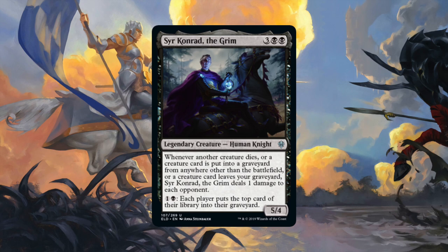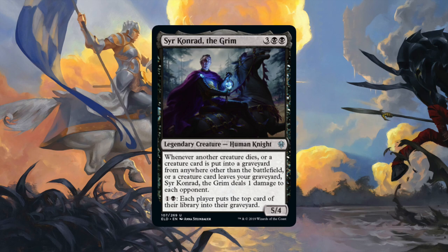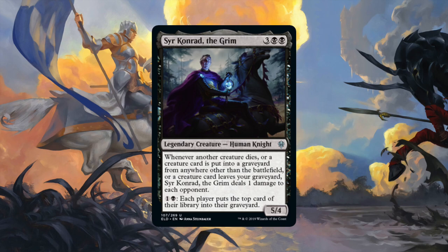Conrad loves creatures dying, creatures being milled or discarded, and your creatures leaving the graveyard in any way. I have a lot of combos to go through, so let's go through this rapid fire. Like every good combo breakdown, let's start with an Undying combo.